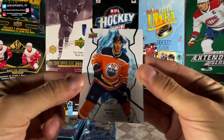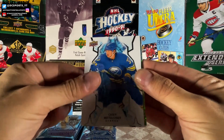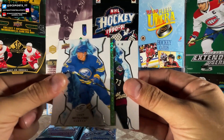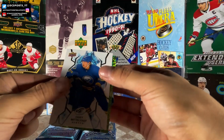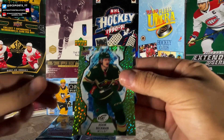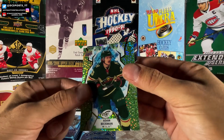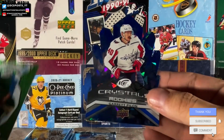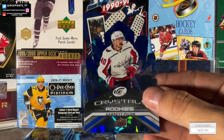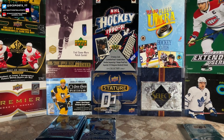Start it off. We got a Darnell Nurse, Jake Gensel, Casey Middlestad. We got a Jan Janik — going for my PC. Jan Janik. We got a green Adam Beckman rookie. That's a nice color match; Adam Beckman is a Minnesota Wild player. And who is the Ice Crystals on the back? It is Garrett Pilon. I don't know why they made a Garrett Pilon Ice Crystals but we'll give him some love anyways. Give him a sleeve.